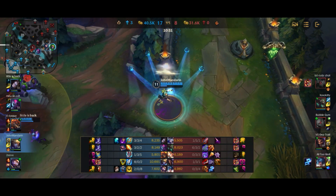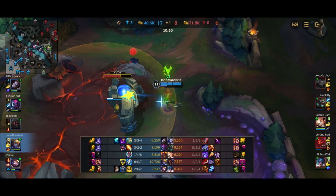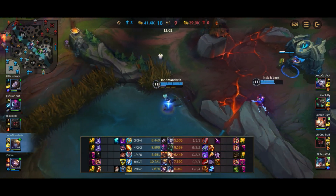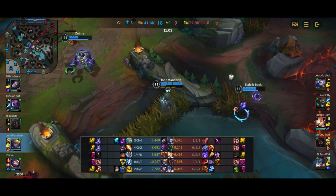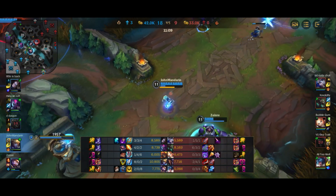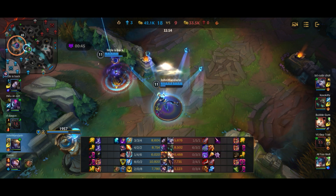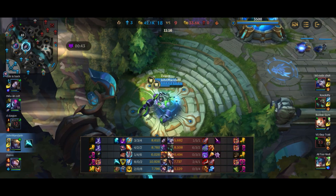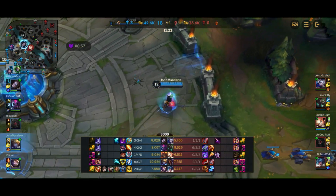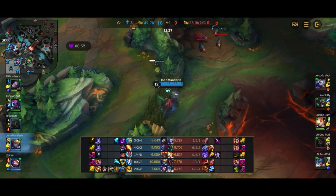Twitch comes back and tries to fight me — honestly, I think I might have been able to 1v1 him since he only had Bork and Berserker's Greaves, while I have a Triforce and Manamune. But we don't take the risk. We back now and get our entire Essence Reaver completed off those kills, towers, and objectives — the whole Essence Reaver completed is another huge power spike for us, especially on our Q, which is going to hurt a ton.